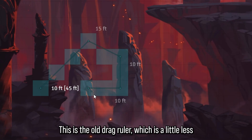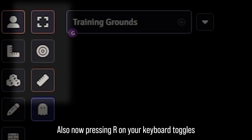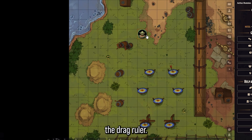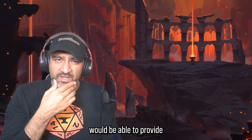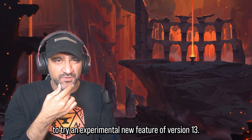Here is the old drag ruler module for comparison — it's a little less fine-tunable. Also, pressing R on your keyboard now toggles the drag ruler. You could try version 13 out yourself right now if you wanted to, if only a hosting provider would be able to provide such a service to try an experimental new feature.